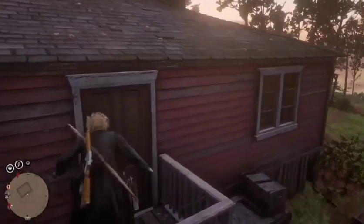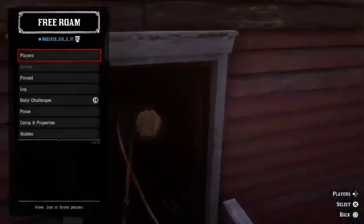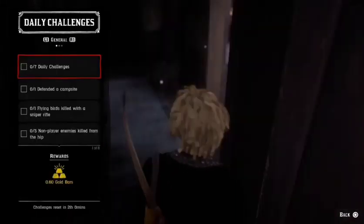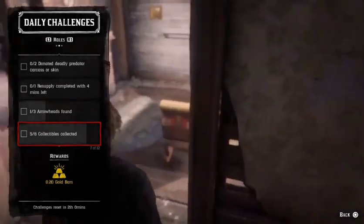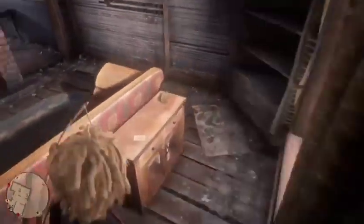Welcome back to another Red Dead Online video. Today I'm going to show you guys that the unlimited gold still works with the collectibles. This one's with the six out of six collectibles, so go ahead and collect five out of six, then come to a tarot card and stand there for just about three to four minutes to save the spawn point.